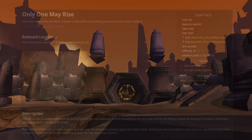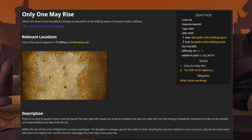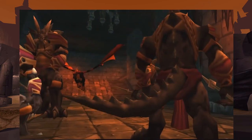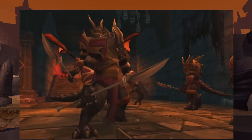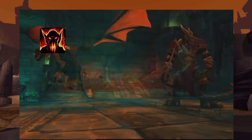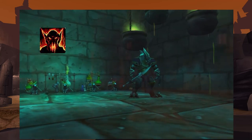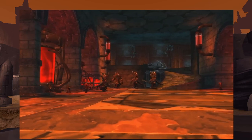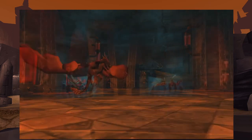For his next quest, Baristorph will ask us to return to him with the head of a familiar raid boss. Head into Blackwing Lair with a full raid group and defeat the third boss of the instance, Broodlord Lashlayer. Once he's dead, retrieve the head from his corpse. Only one head drops per kill, so make sure to communicate with your group ahead of time if you want this item. When the head is in your bag, return to Baristorph at Cenarion Hold.